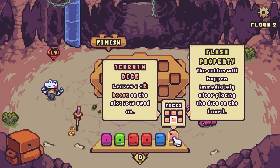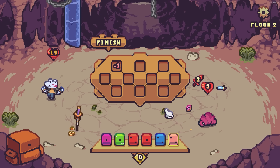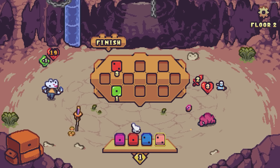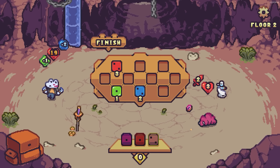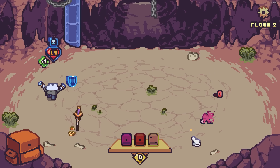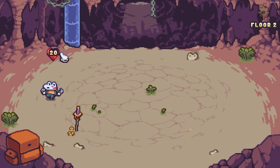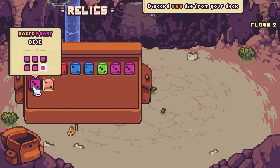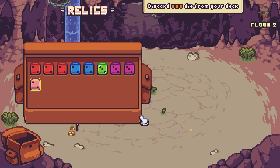At the moment this thing doesn't seem super useful, but if we can upgrade it I think it could be really strong to start buffing the board up. I've taken one damage, we can swing for three. Can we block your damage? We kill you — you plinked our shield off. Nice. Discarded dice. I don't think I need this many boosts now that we've got that terrain dice.